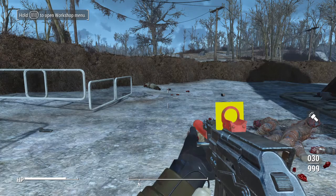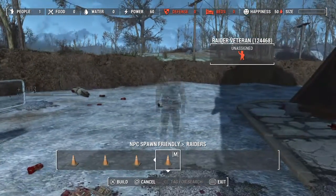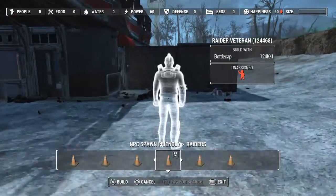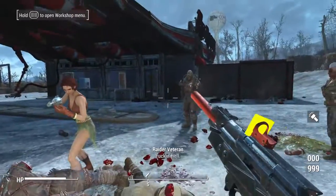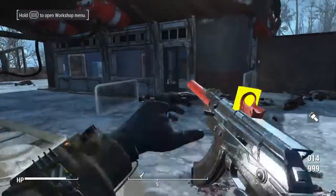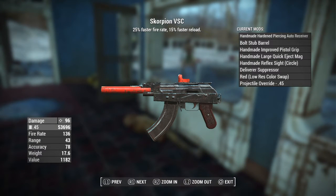Essentially what I did with this one is I took off the barrel and made it like a machine gun, kinda like what you would see in Fallout 3 and New Vegas — pretty much every other Fallout except for this one. I made it rapid so it just eats through people quick. I put two rapid legendary effects on here — that's why. One of the most accurate guns in the game, so that makes it a beast weapon to use, with a damage of 96 per shot, uses .45 rounds, fire rate of 136, range of 43, accuracy of 78, weight of 17.6, and a value of 1,100.